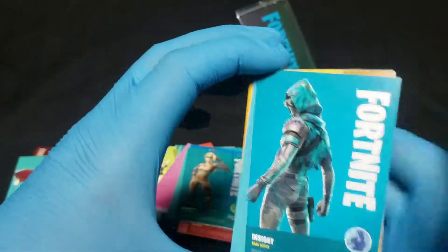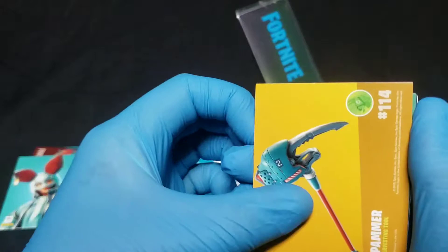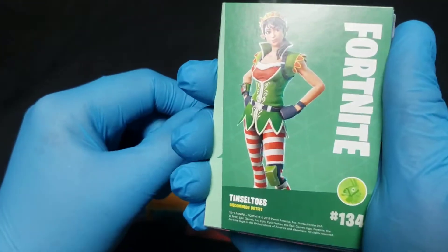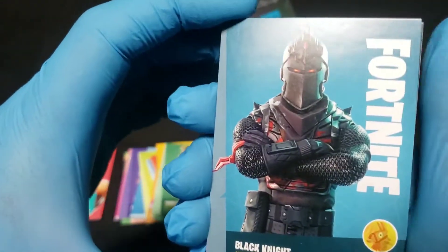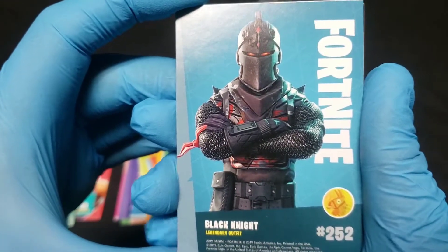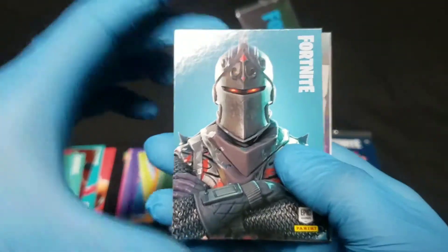The rare Inside outfit, a Jack Slammer, Tinsel Toes. Oh, there we go — that's a good pull. The legendary Black Knight! Awesome. That's a great card — I did not have that one. So there's our legendary.